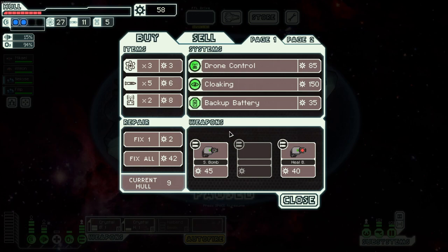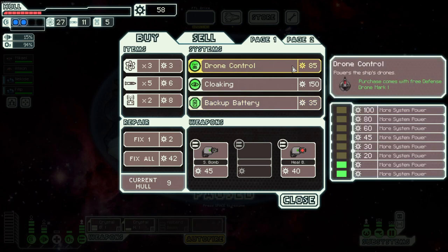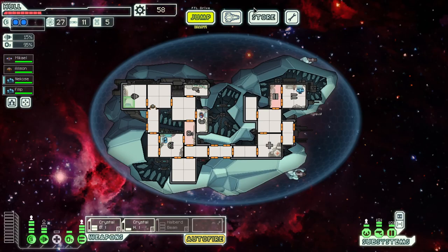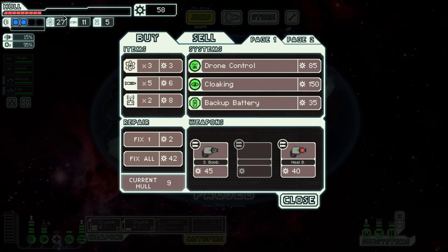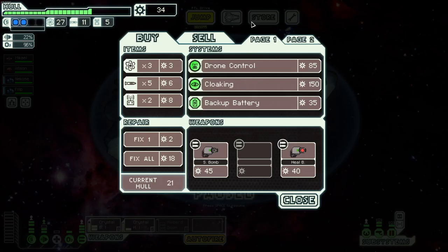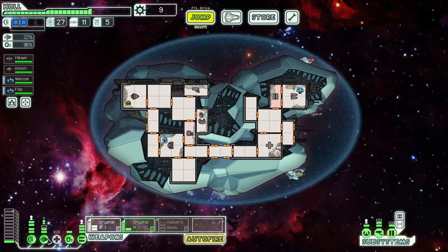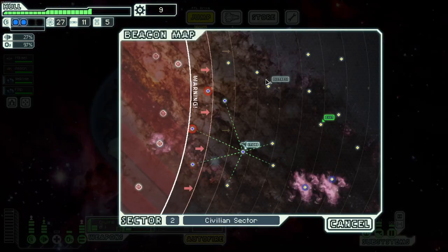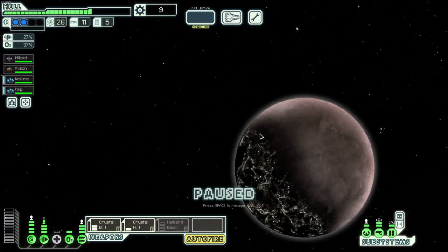I don't really have anything to sell. Cloaking — it's a bit early and we obviously don't have the money, so that's fine. Vacuum battery is also helpful — people have been telling me in a lot of my videos I should consider it more. That's a fair point. I don't think we need it right now. I'd rather save the money for upgrades since we still have to fix our ship. Fuel is off the chart, which you love to see. Now this is going to take a while to get set up, but our next big objective is getting some more weapons power. When we can get the Halberd Beam online, we'll just start shredding ships.